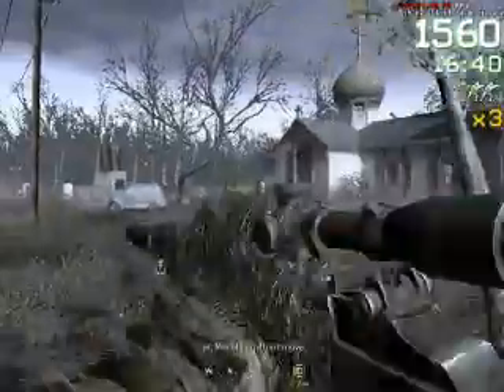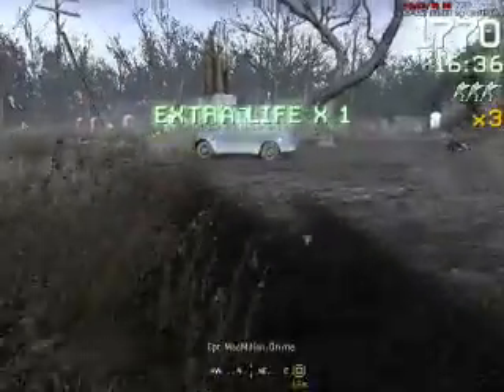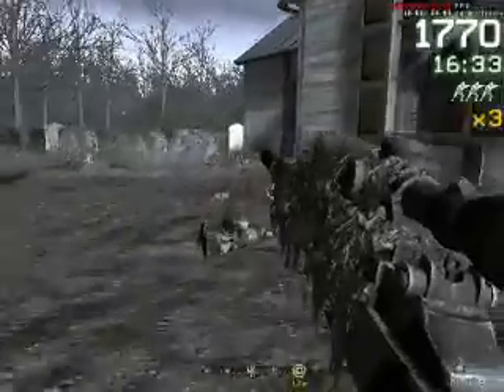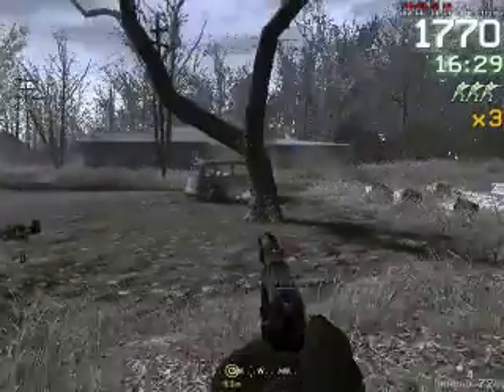This bit is fairly straightforward. Make sure that I get the headshots to get my points, and block that card to get my points from that.